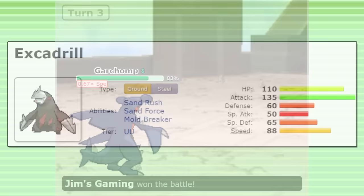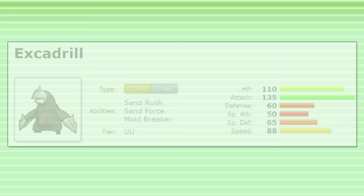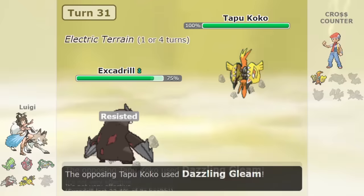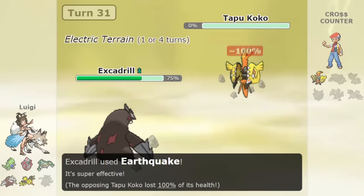In Gen 8, Excadrill actually fell down to UU for the first time, probably largely due to the fact that Heavy Duty Boots now exist, making those all-in Stealth Rock setting sets less valuable. It also doesn't help that Excadrill's common teammate Tyranitar was severely nerfed with the removal of Pursuit from the game. But despite lower usage in this generation than the past two, Excadrill still has a lot of advantages that can see use occasionally on certain teams.